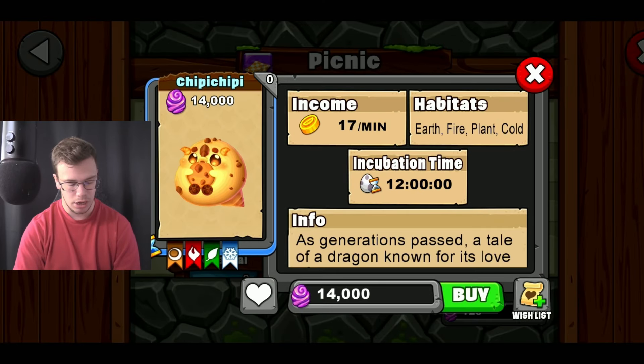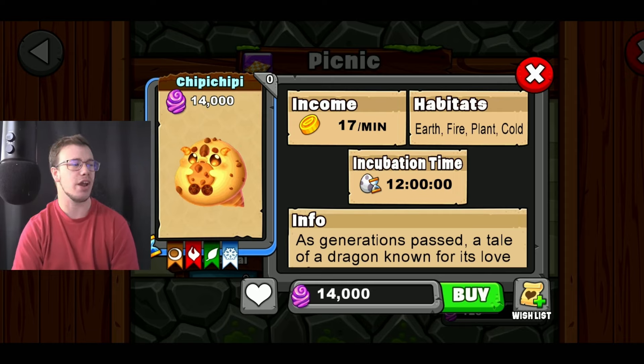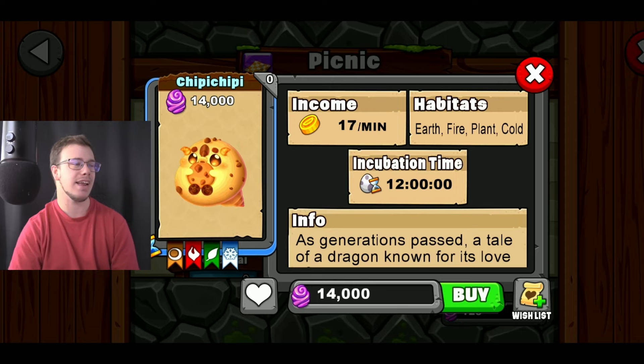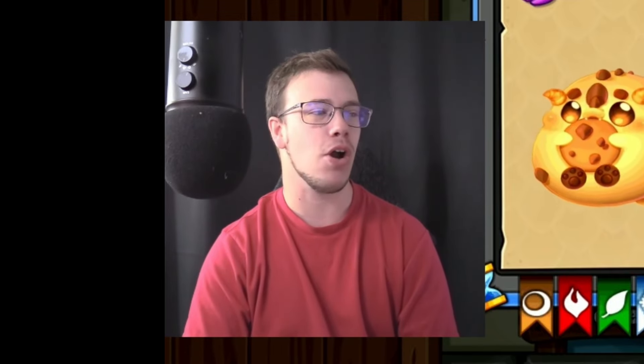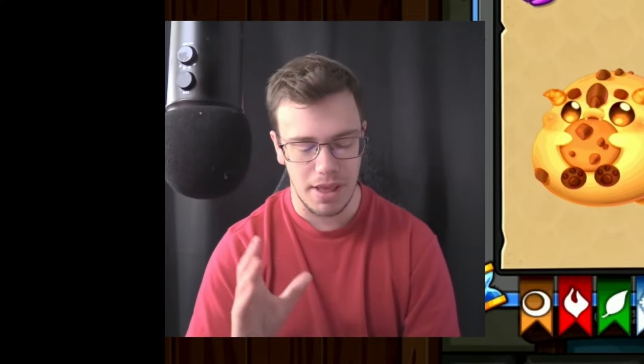We got this new Chip-a-Chip dragon. It's literally just a cookie dragon. I'm not gonna lie, it kind of looks like a little fatty and I kind of like that about him, but I'm not particularly a huge fan of this design. I kind of like it just because of how derpy it is — it feels like if you took a Chips Ahoy cookie and slapped it into a dragon, this is what you'd get.